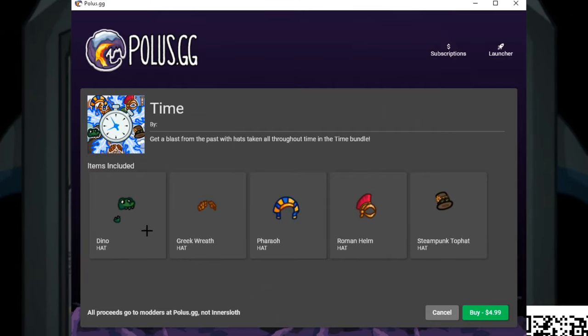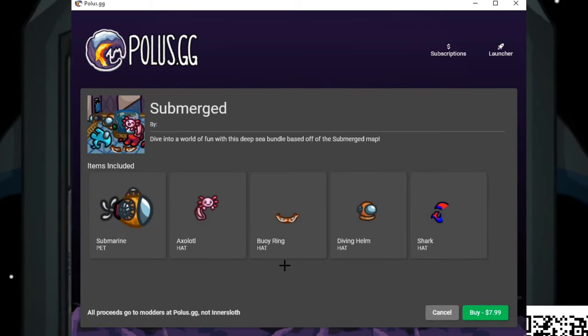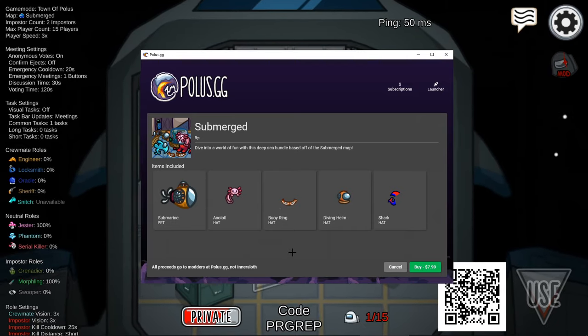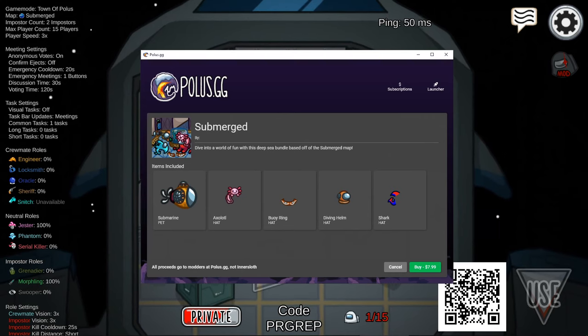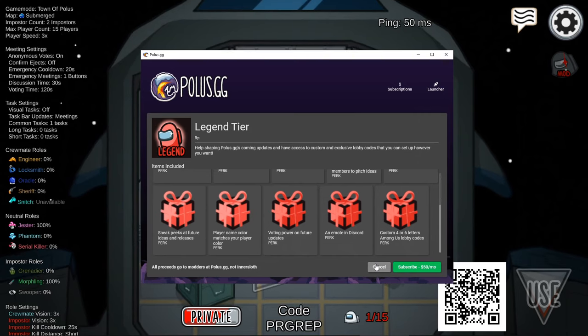The time bundle has one item from each time period going back in history — pretty cool. Lastly we've got the submerged bundle at eight dollars. It doesn't have too many items but they're submerged-exclusive. It includes a submarine, an exilato, a buoy ring like the floating things you'd find at pools or the beach, a diving helmet, and a shark full suit with a tail and fin. These are all the buying options — the tiers may give you something in-game but I won't go over those today.